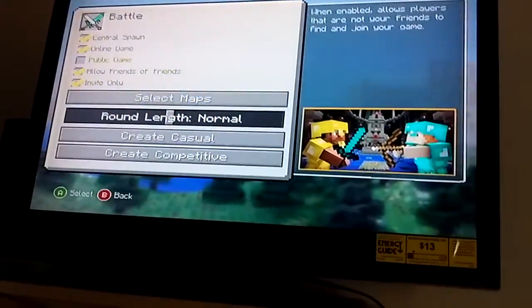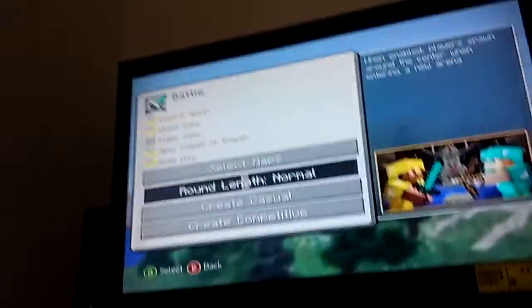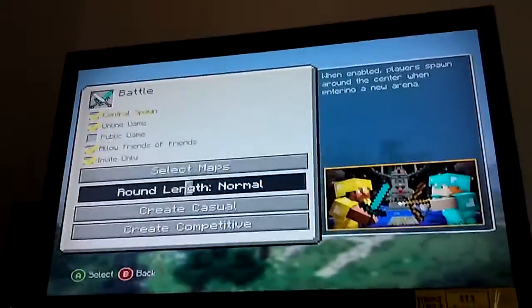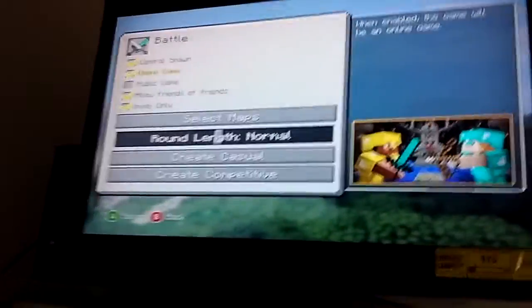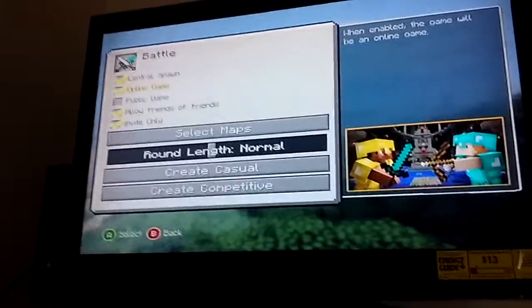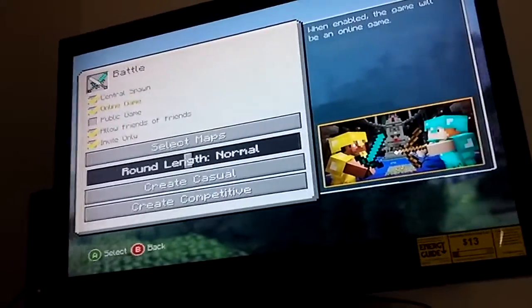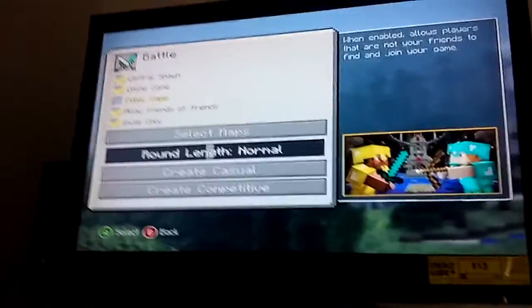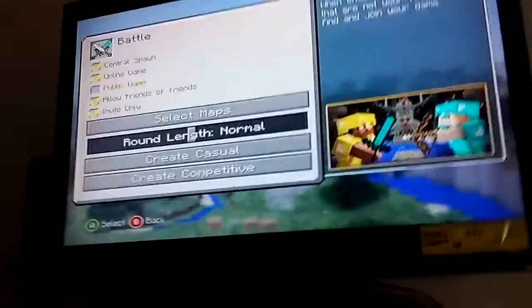Then you go up and it says 'central spawns' — that means when enabled, players spawn around the center when entering a new arena. 'Online game' — when enabled, the game will be an online game. And 'public game' — when enabled, allows players that are not your friends to find and join the game.